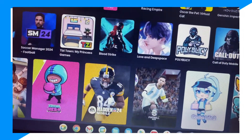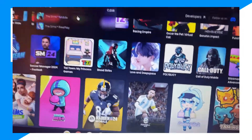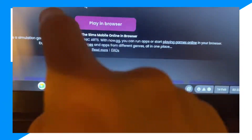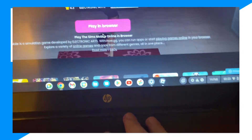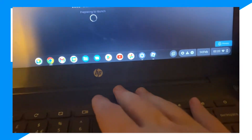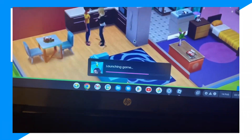Click on The Sims or Sims Mobile — click on one of these. Wait for it to load, then click 'Play in Browser'. It's going to take like two seconds and there you go.